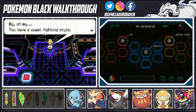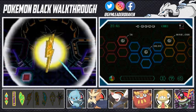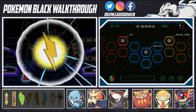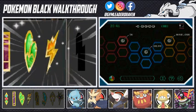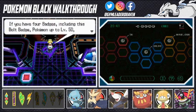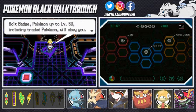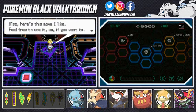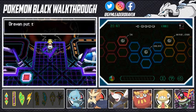Elesa says, 'You have a sweet fighting style, you're a great trainer. Here, I want you to have this.' And there it is guys - we get the Bolt Badge! Suck it, Elesa - I'm on a revenge tour! With four badges including the Bolt Badge, Pokémon up to level 50, including traded Pokémon, will obey you. She also gives us TM72 Volt Switch - it's a decent move that lets your Pokémon switch with another Pokémon after attacking.